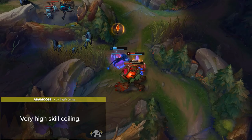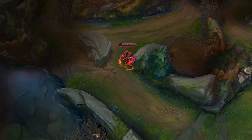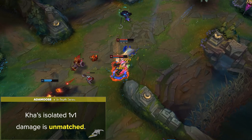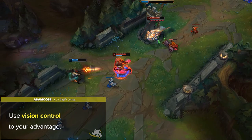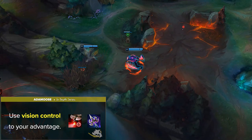Now let's discuss what makes Kha'Zix a terror in the jungle. First off is the simple fact that Kha's isolated 1v1 damage is unmatched. His DPS is pretty insane if used correctly, which makes a good Kha'Zix player always have you on your toes. To emphasize this strength, it's crucial to use vision control to your advantage. Oracle Lens, plenty of control wards, and even Umbral Glaive can really make a big difference when sneaking through the jungle and in the river. If the enemy is forced to constantly facecheck blind into Kha'Zix, they'll eventually get deleted. This also lets you sneak objectives since your single-target DPS is insanely high.